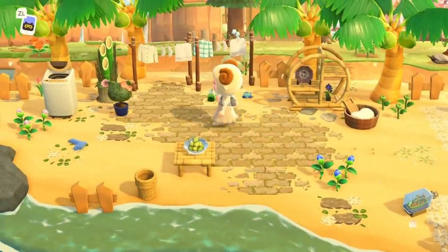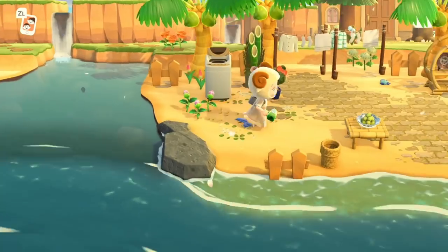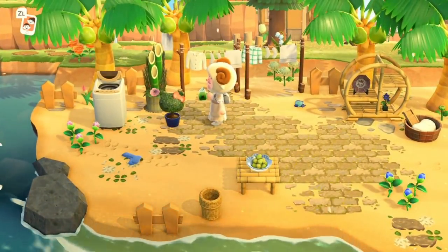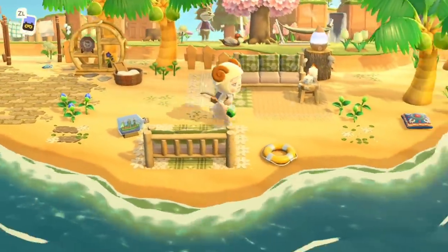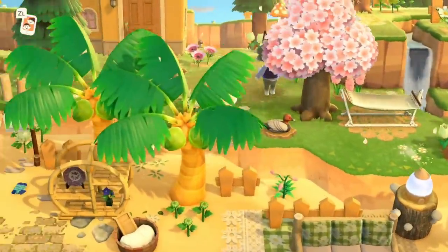Sometimes you go to other people's islands and you just think, how do they have so many design codes? I know we have 100 now but I still feel like I have 50. And the Hello Kitty bush — I love that. Head back up off the beach, and we have Dobie that's been wandering around since the start.